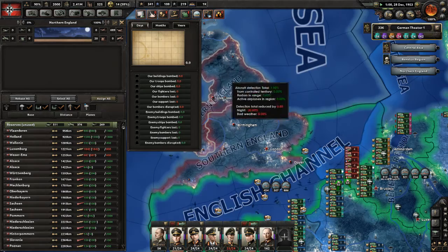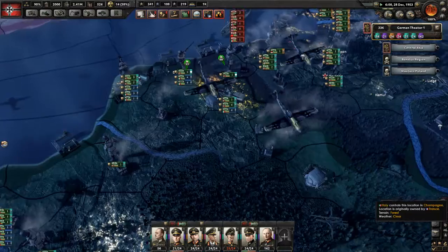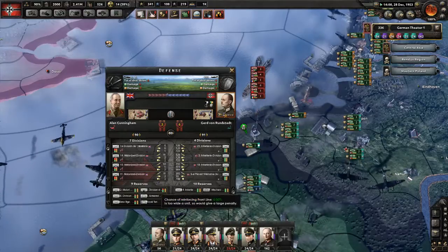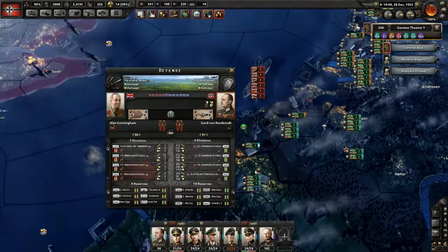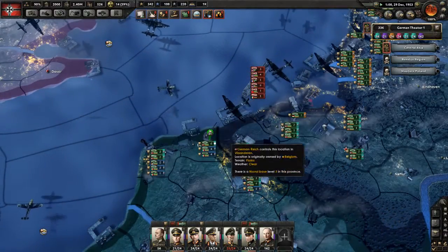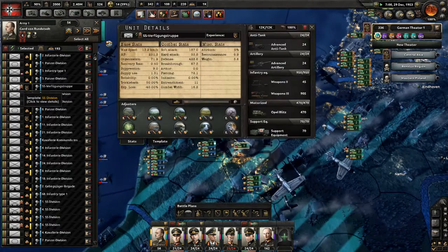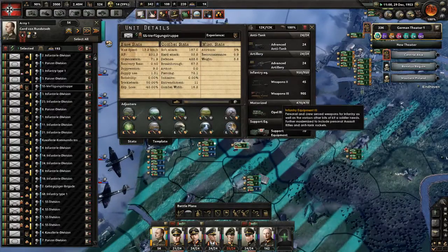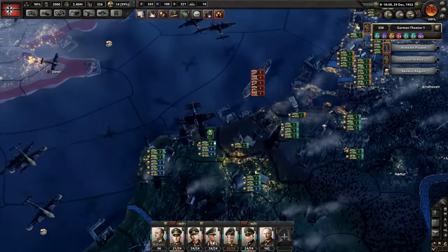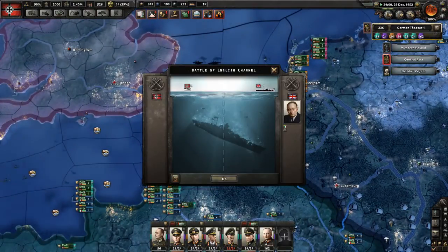6,000 enemy fighters — this is absolutely unbelievable. I wonder where they have so much money. They seem to be launching an invasion here with like 16 divisions, although it seems they will not do anything because I have supremacy here. This SS division will be absolutely invincible. They are still trying to invade but will have absolutely no chance at all.